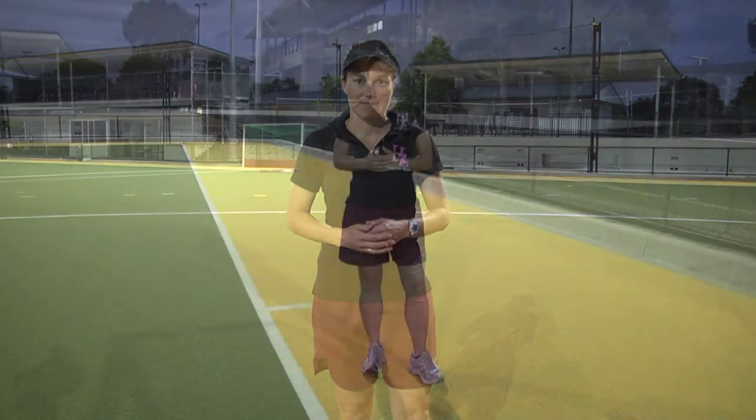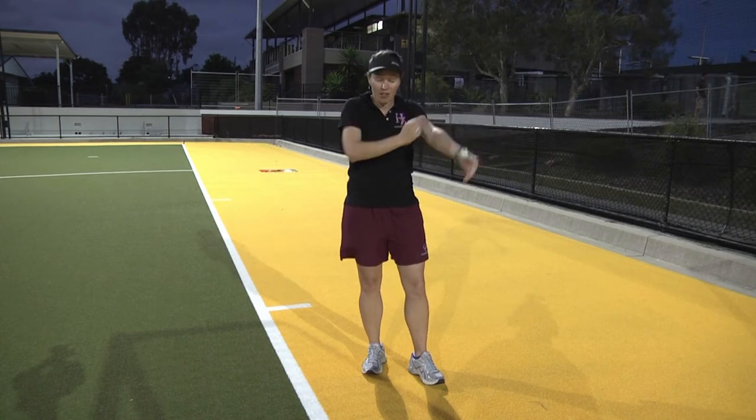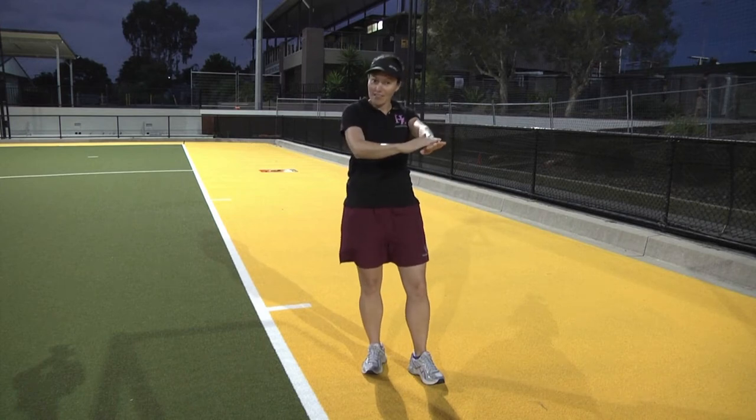The horizontal arm indicates a free hit. The arm will be held up in the direction that the team is running who has won the free hit. To clarify the reason for a free hit, the umpire might use a variety of different signals to indicate what it is, such as obstruction, foot, or back of the stick.